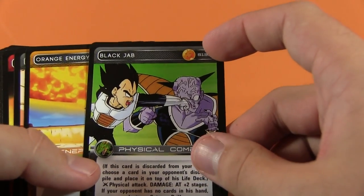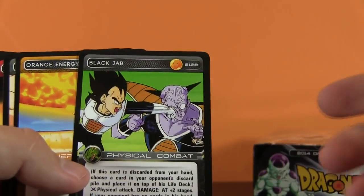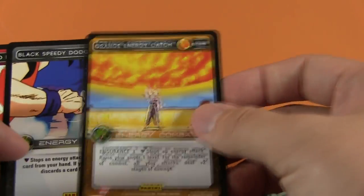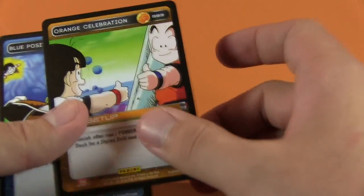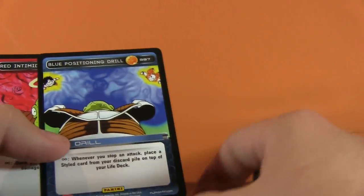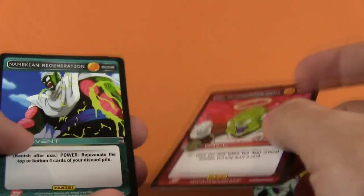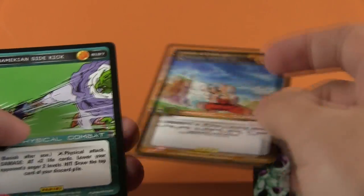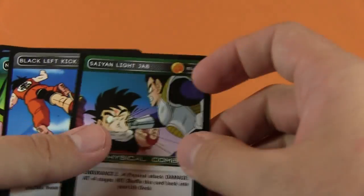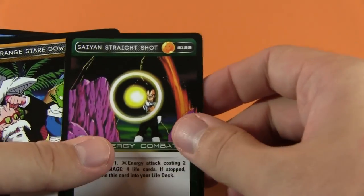Black Jab - I don't know, is it because the border's black? I don't get it. Orange Energy Catch, Black Speedy Dodge, Red Friends Need Blast - these names could have worked a little bit better, I think. Orange Celebration, Blue Positioning Drill, Red Intimidating Drill - look at that face. Namekian Regeneration, Saiyan Arm Catch, Orange Cover-Up, Namekian Side Kick, Saiyan Light Jab, Black Left Kick,